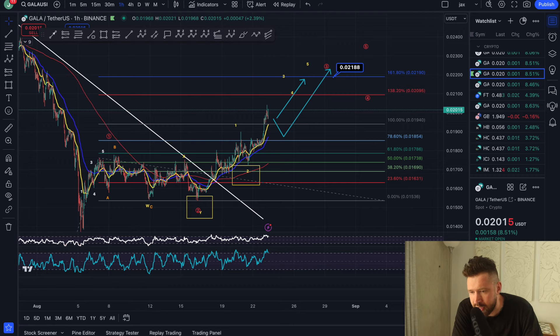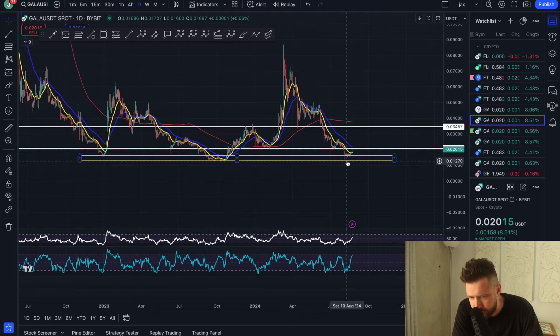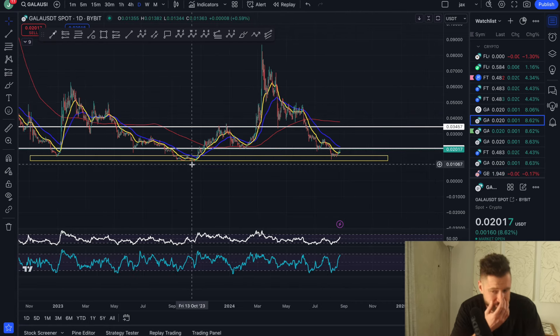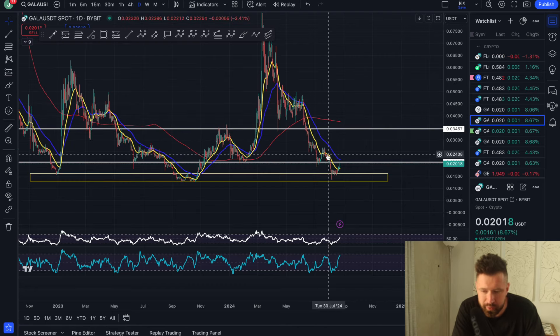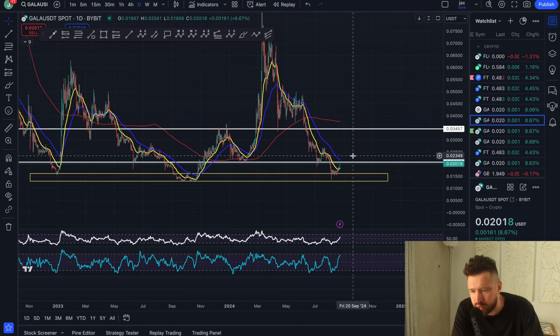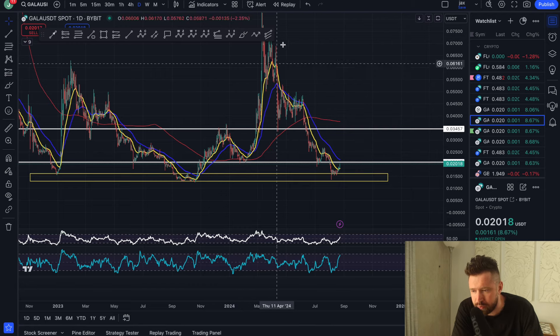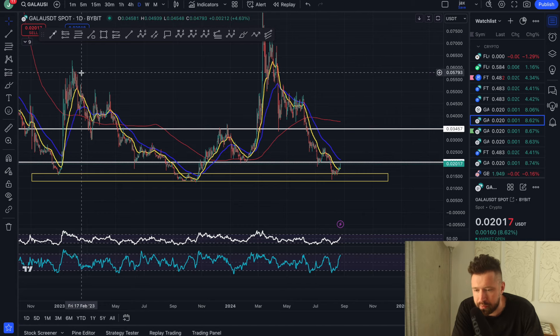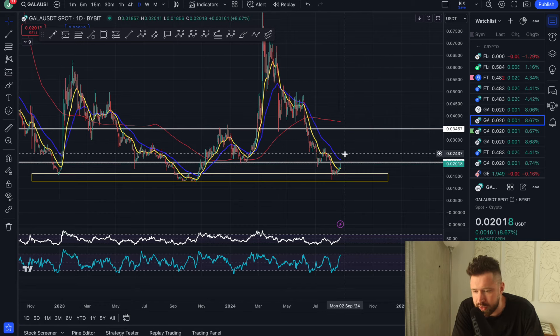Then you'd see a wave four pullback and push back up above two cents, which is nice to see for Gala. We may just be looking at a max pain pullback without breaking the bear market low. Especially if we get back above the 55 EMA and create the bullish cross — just as we did here with a nice pump and bullish cross, and again over here with a big pump. We need to get back above those daily EMAs to see that nice push to the upside.